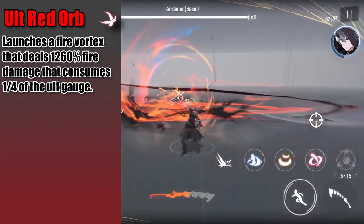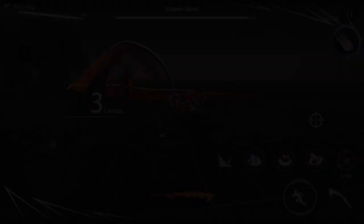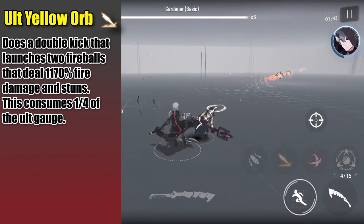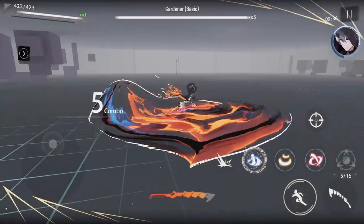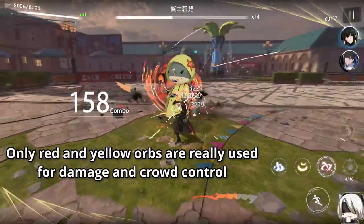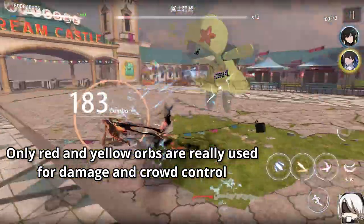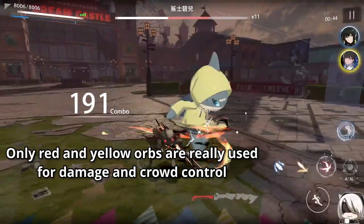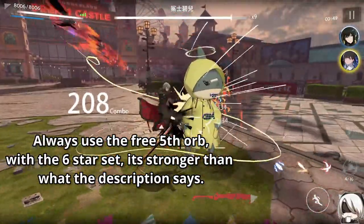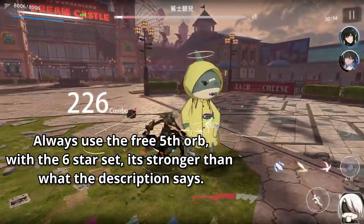His red orb in ultimate consumes a fourth of his ult gauge to do an uninterruptible vortex move, like in his boss fight, dealing massive AoE fire damage in front of him. His yellow orb consumes a fourth of his ult gauge to do 2 kicks, launching 2 flaming fireballs, dealing fire damage and stunning his target. His blue orb consumes a fourth of his ult gauge to do an AoE sweep dealing fire damage. Usually you want to spam the red or yellow orbs since they have higher damage or stun. Blue and basic attacks in ultimate are pretty mid and aren't really used due to their low scaling and lack of utility. Don't forget to use the free 5th incinerating orb — it doesn't cost anything and it's strong, so use it before the ult gauge depletes.